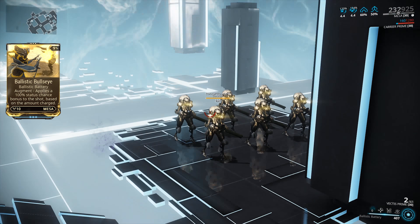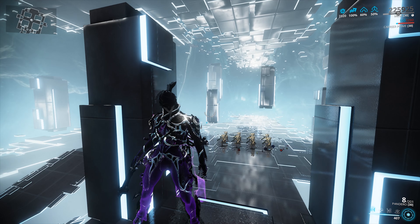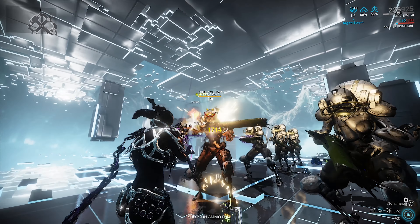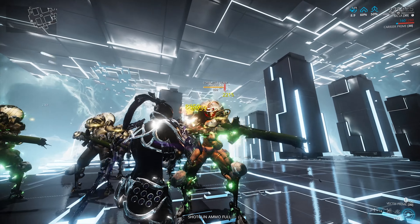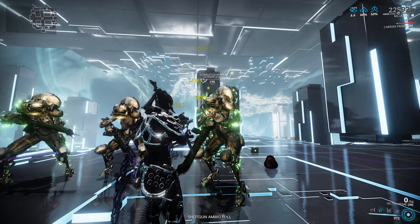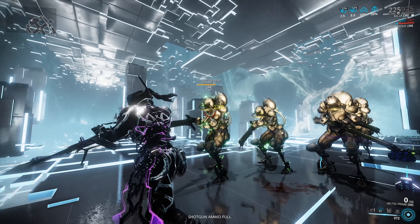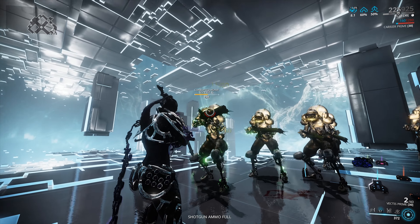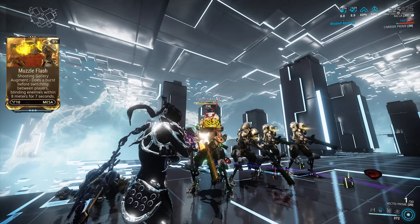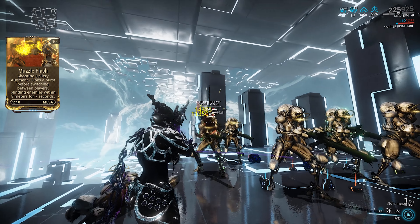All of Mesa's augments can be obtained from Steel Meridian at the rank of General, or from the Red Veil at the rank of Exalted for 25,000 Syndicate Standing. Mesa's second ability is Shooting Gallery — a damage buff that lets her deal 25% more damage to enemies. It also jams the guns of enemies within 60 meters while active and lasts 30 seconds. The damage buff is affected by Power Strength, the jamming range by Power Range, and the duration by Power Duration mods. Its augment, Muzzle Flash, blinds enemies within 8 meters for 7 seconds before the buff switches between teammates.